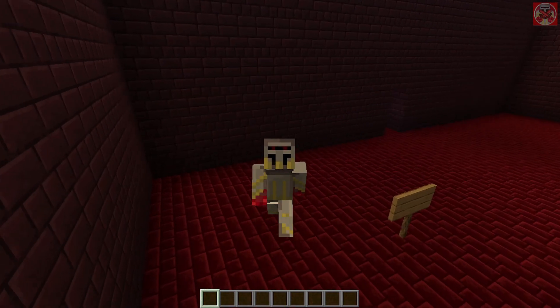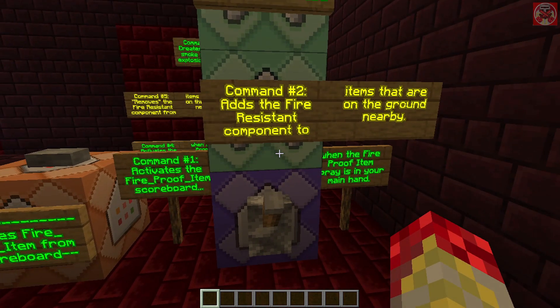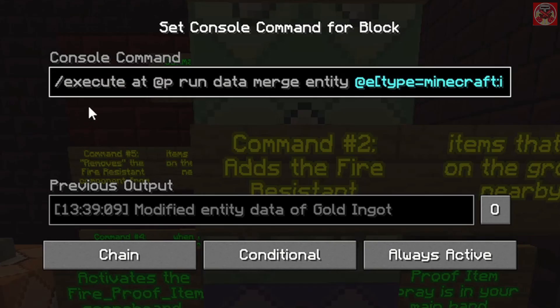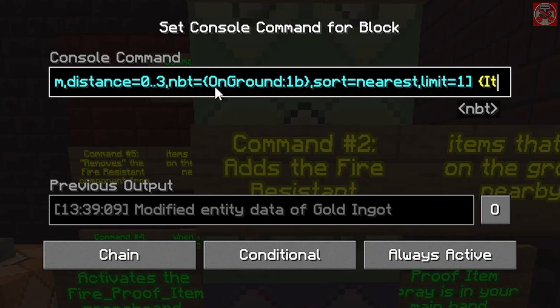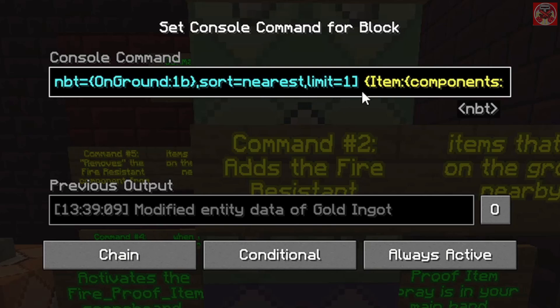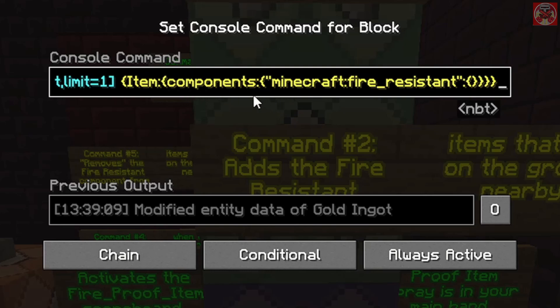Now moving on to the command that gives the item the fire resistant component when that item is on the ground. It's: execute at @p run data merge entity @e — inside brackets: type=minecraft:item, distance=0..3, nbt={OnGround:1b}, sort=nearest, limit=1 — and inside curly brackets we do Item:{components:{minecraft:fire_resistant:{}}}.